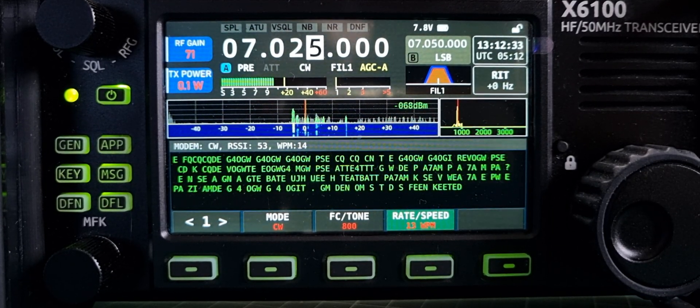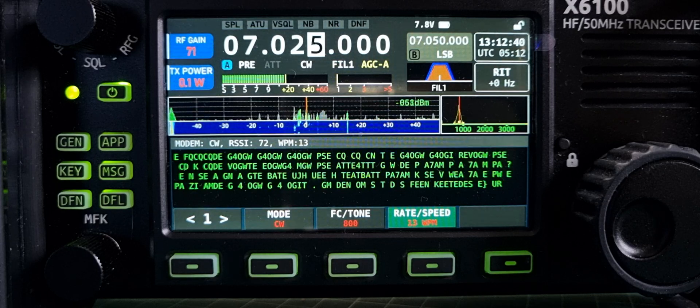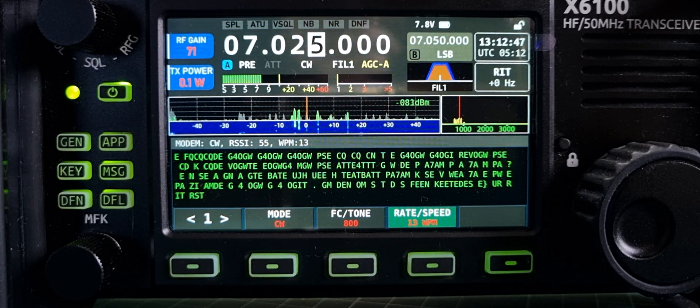I do recognize some characters: K is da-da-da, E is dit, T is da, E is dit. Now it's D — da-da-dit, then dit for E, S, and K. D is da-dit, E is dit, U is di-dit-da.